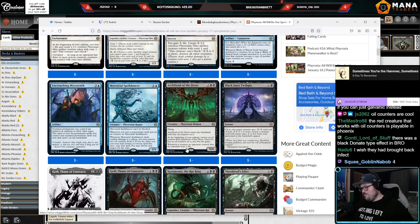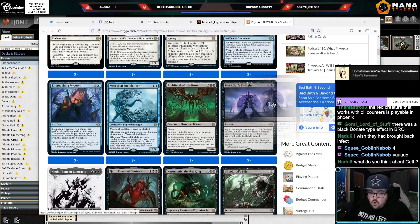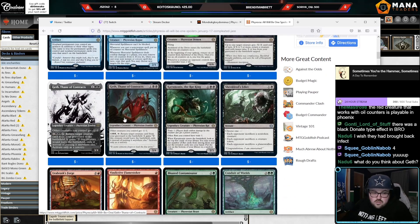Black Sun's Twilight: instant, minus X / minus X, and if X is five or more, return a creature with mana value X or less to the battlefield tapped. You're never going to be up in the exchange mana-wise — it's two mana to kill a one-drop, three mana to kill a two-drop — but later in the game you just reanimate something. The fact that it's 'up to' means it's always going to be live even if your opponent's not playing creatures.